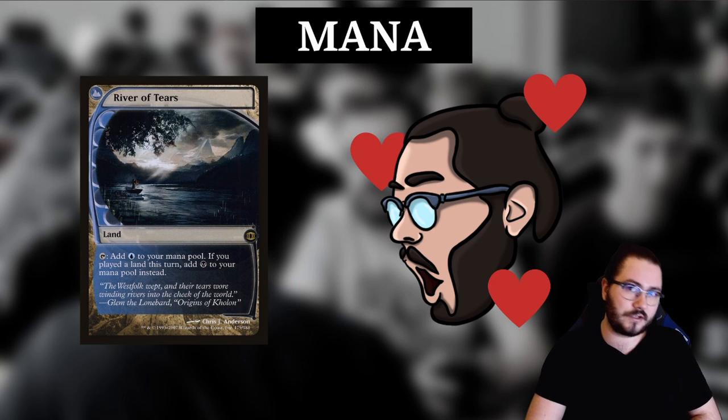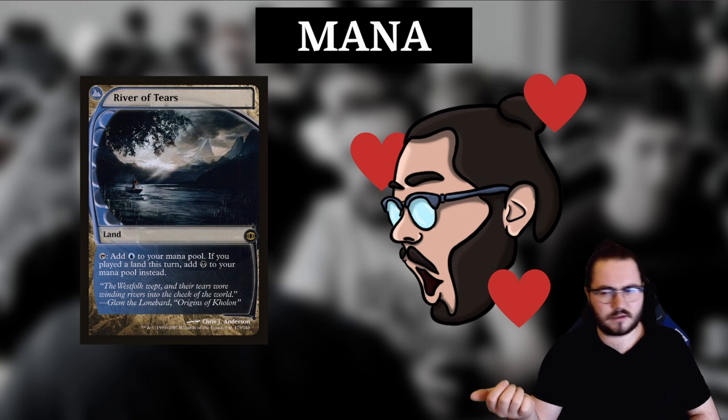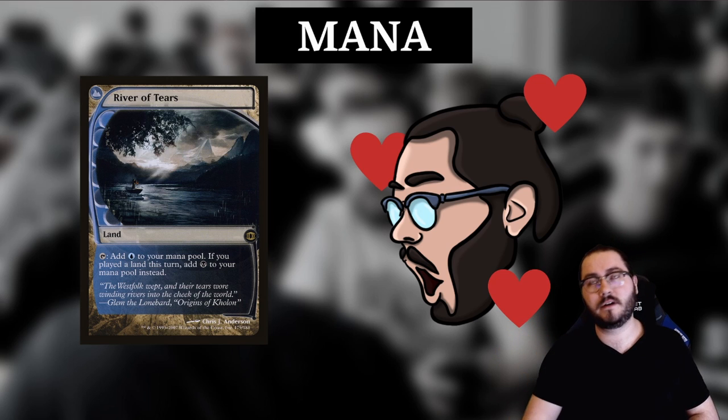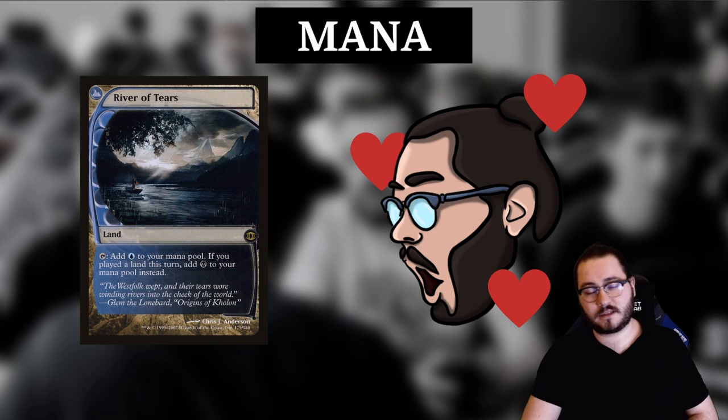I think that's a pretty good approximation of River of Tears. Obviously from time to time it will bite you — for example if you want to play Archmage's Charm on your turn 3 instead of your opponent's turn 3. But those cases are pretty rare, and overall the upside of consistent Fatal Push on turn 1 is much, much higher. Especially with a lot of Prowess decks in the format, against which you just want to push on 1, then interact on 2 as well. River of Tears is just an optimal land.